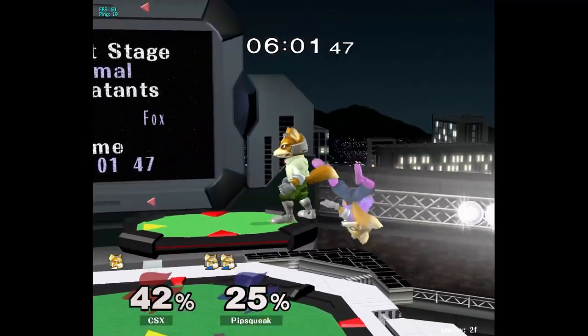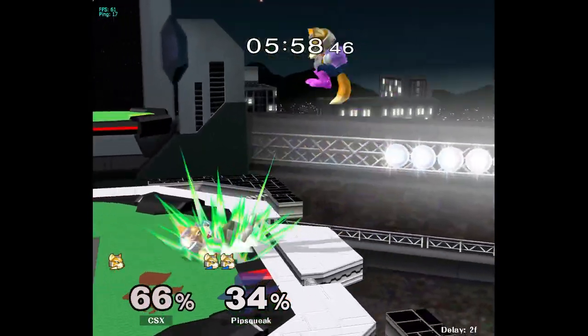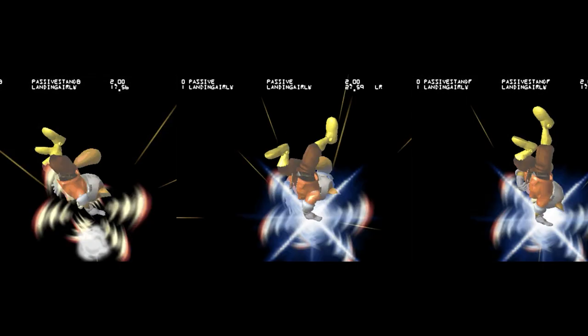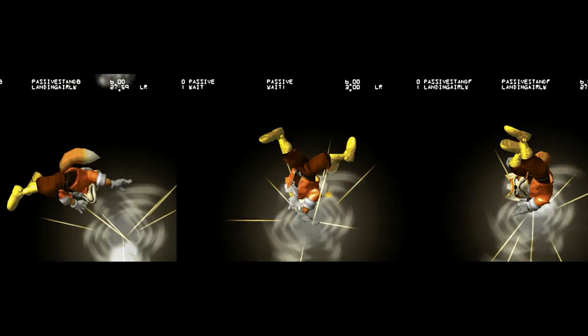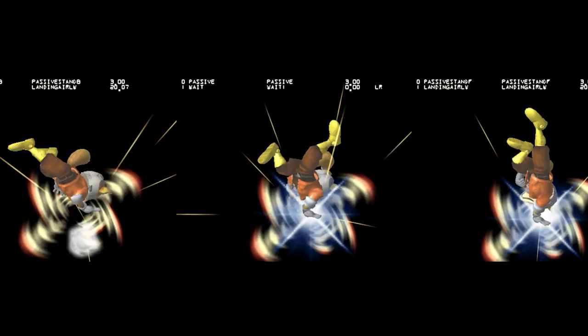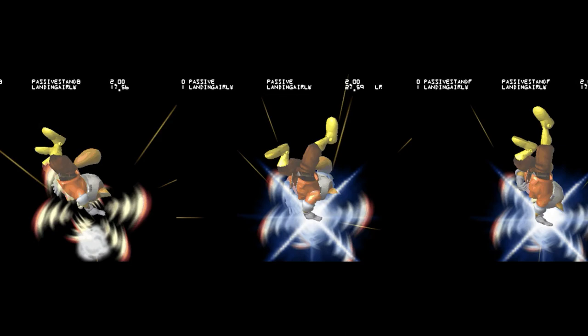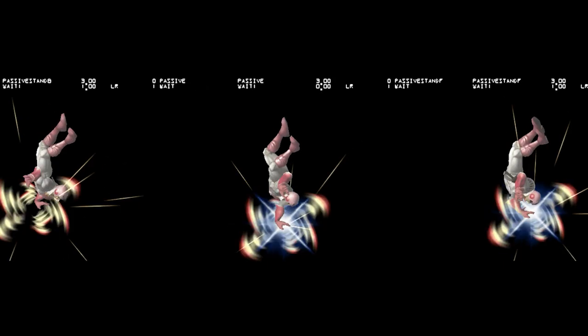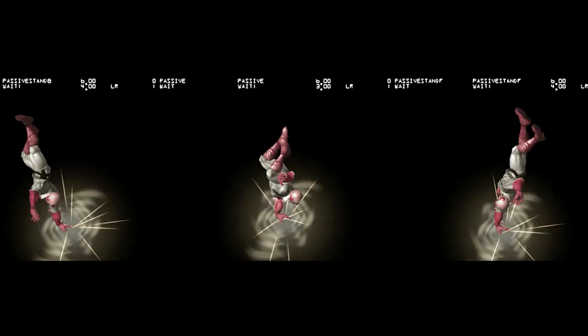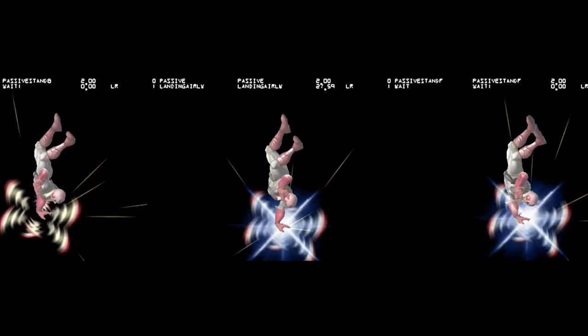The first problem might sound extremely obvious, but it's the one that most people fail on. In order to react to something, you also have to know what it is you are reacting to. You cannot Reaction Tech Chase most characters by looking at whether they moved away from the spot where they landed. You will never be able to catch rolls that way, and if you're trying to differentiate tech-in-place from rolls by seeing if they've moved, it'll be too late and you will fail.